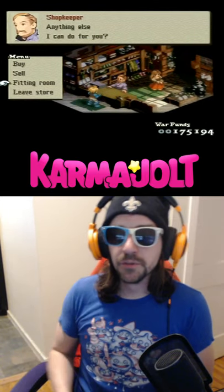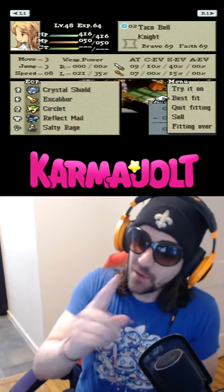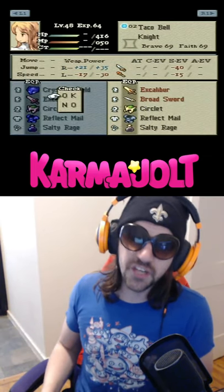Now I'm going to choose Fitting Room and then select my knight, Taco Bell, who has the Two Swords ability. Now watch this. If I try the Best Fit option, the game suggests that I equip an Excalibur and a Broadsword.